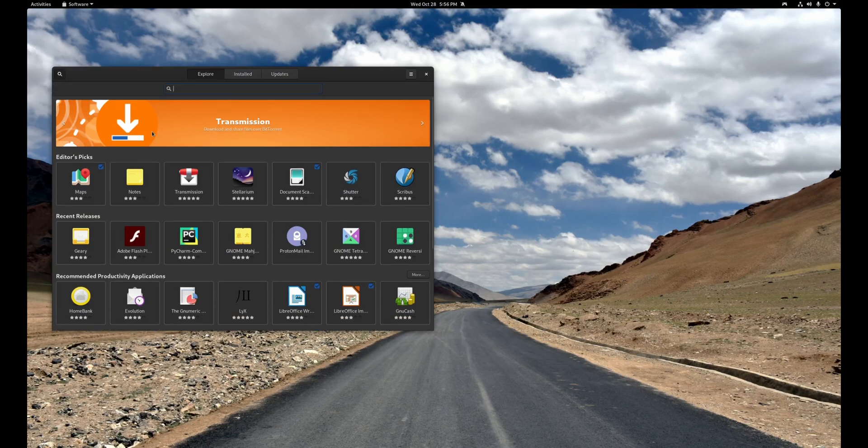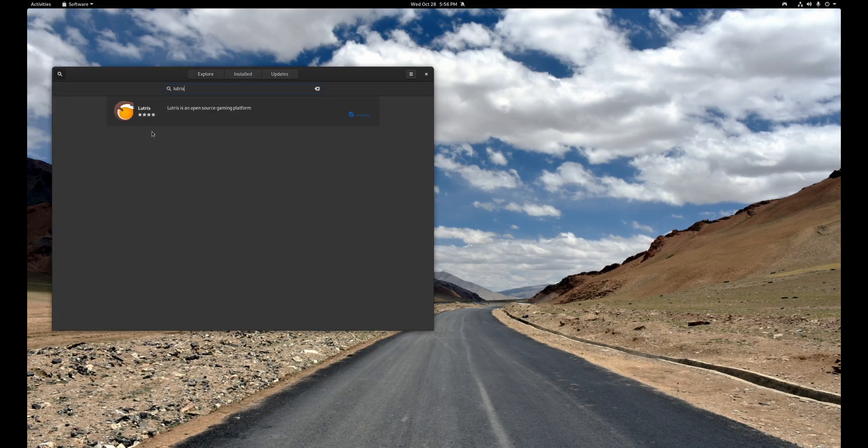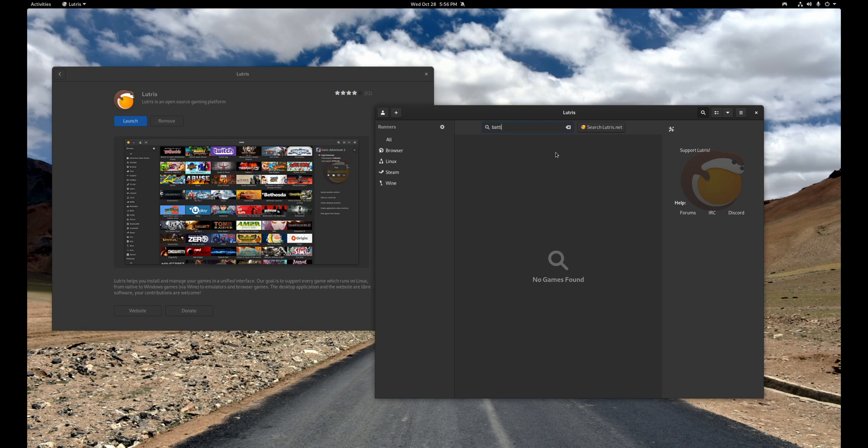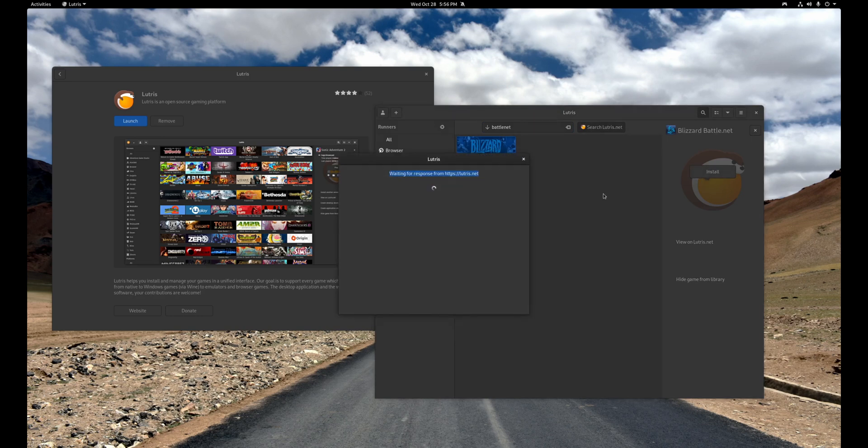You're going to open your software store in Fedora 33, type in Lutris, install it, and then launch it. Now we need to install Battle.net — that is Blizzard's tool, their store essentially for all of their games, their launch center. So you're going to install Battle.net first, and from Battle.net that's where we're going to go ahead and install Overwatch.